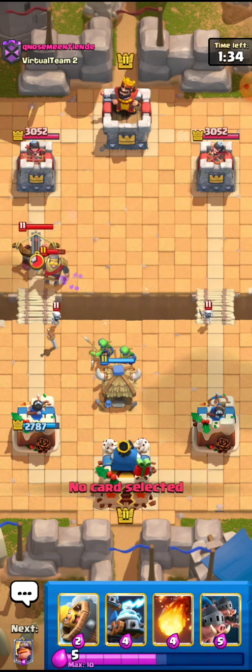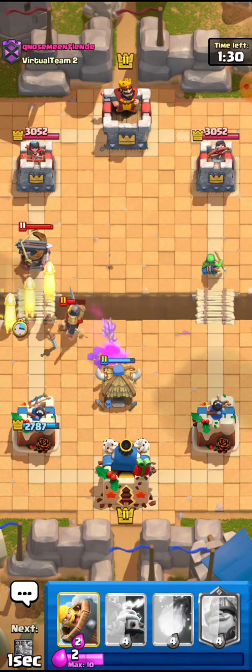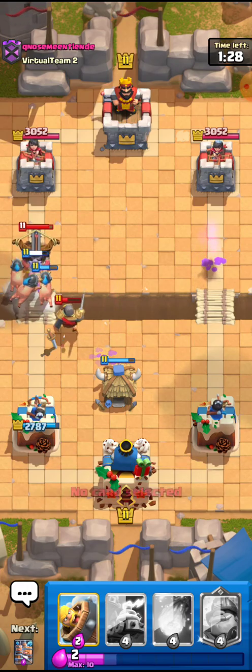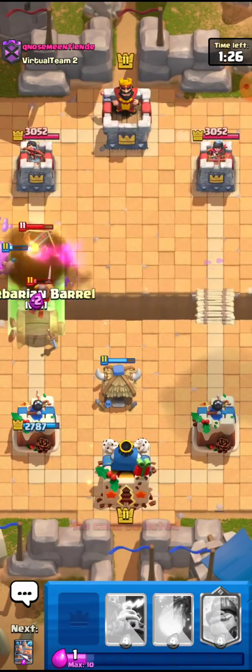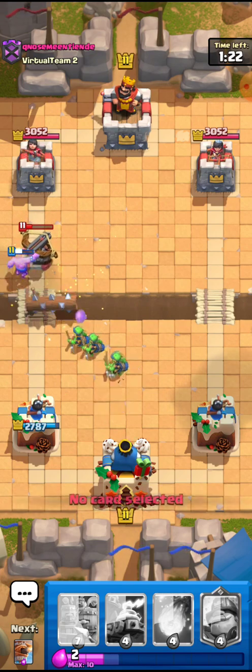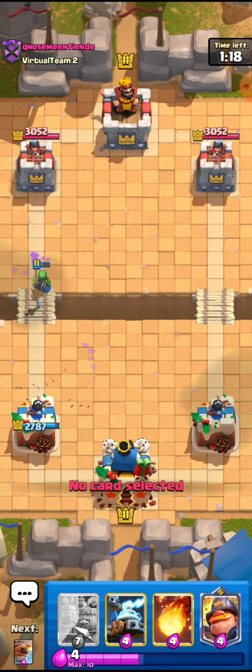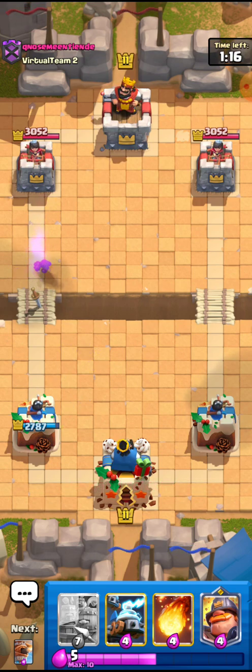I'll go for the Goblin Hut — he's going to use the fireball for 100%. I can just go for the little Hogs right here since I know he has something else — he's going to use the fireball on the Hogs right there. I'll also go for the nice Barb Barrel. That Barb Barrel is not going to take out but it's really tanking for me so it's fine. We cannot cut any damage from the X-Bow but he still has a nice defense ready to come.